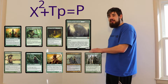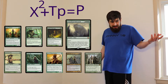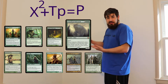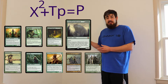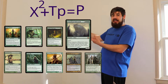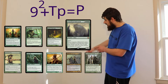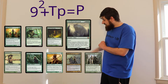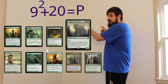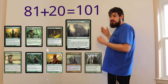Craterhoof has just entered the battlefield, so his trigger's on the stack. Everybody has looked at their hand and they go, okay, we don't have Stifle, we don't have Nimble Obstructionist, we don't have anything to stop the trigger. So it goes to resolve. It becomes an effect, and as the effect takes place, you count out the number of creatures you have — nine creatures. That makes X nine. X squared, and the total power — your opponents are going to do a lot of TP after this — is 20 for all of your creatures. That means 9 squared equals 81, plus 20, so that is 101 power on the board after the resolution of the trigger.